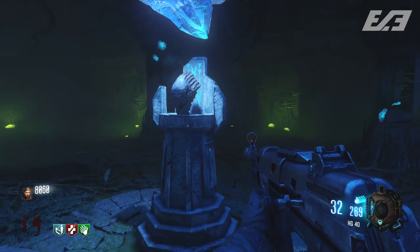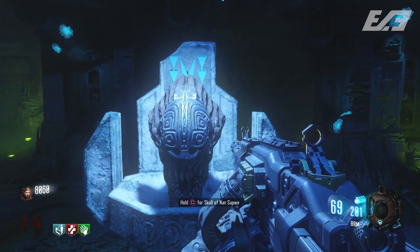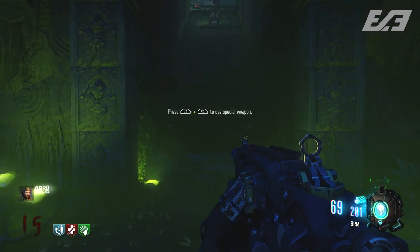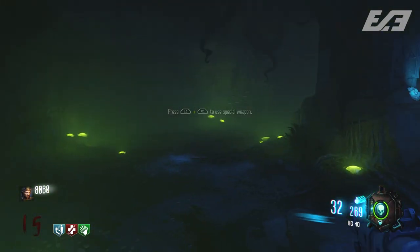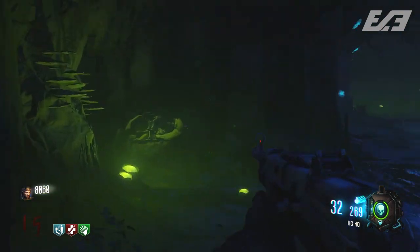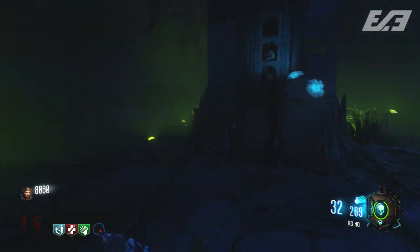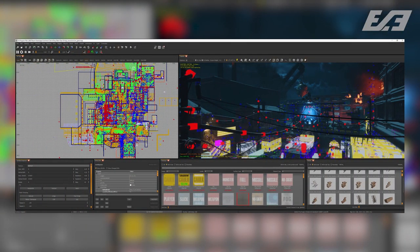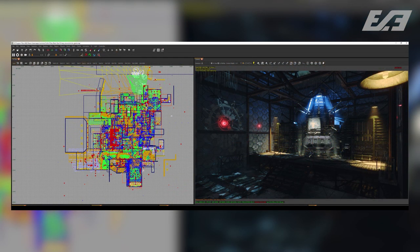There weren't many, if any, assets for the zombies portion of Black Ops 3 — but that actually got a little bit of an update in the last couple of days. Mod tools now include zombies assets. They gave assets from The Giant; no other map just yet, but at this point there's still a lot of what we use currently found within The Giant. Zctchaos posted some screenshots on his Twitter of the assets and the editable factors within the zombies portion, so it's very cool to see the progress.